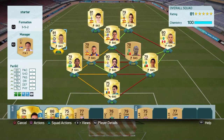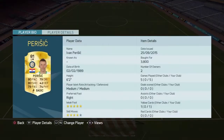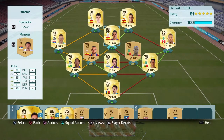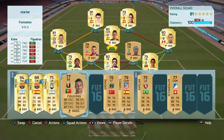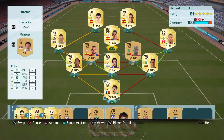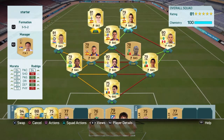At left mid we have Perisic, transferred to Milan — five star weak foot, four star skills, very solid. At CAM we have Coke. You can have Oliver Torres but I prefer Coke because the long shots are a bit better and his finishing overall.